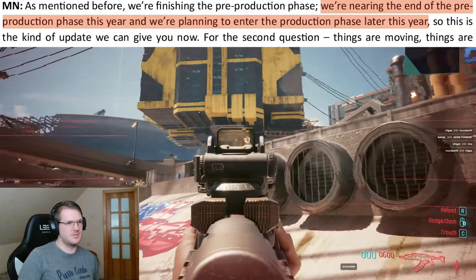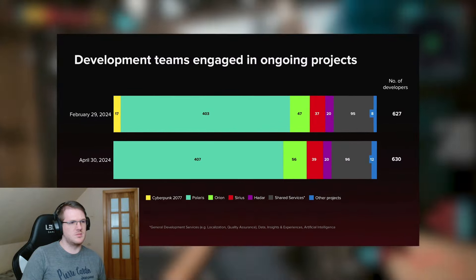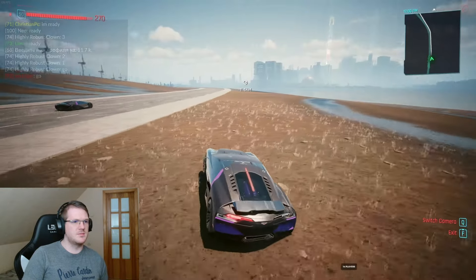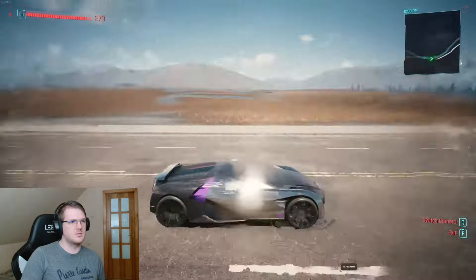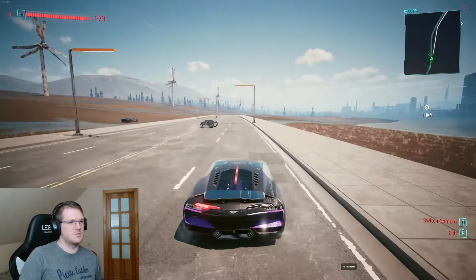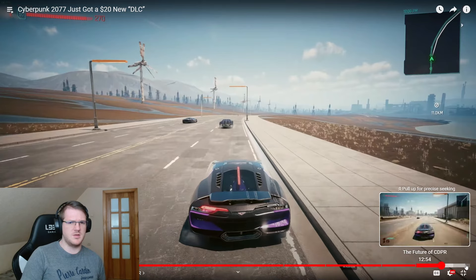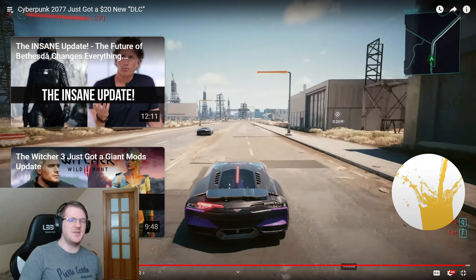The next Witcher is completing its pre-production phase this year, with plans to enter production later this year. The Cyberpunk 2077 sequel, codenamed Orion, is already at over 50 developers in the concepting phase. We are in a weird lull period for CDPR right now — they won't have any more games for us for a couple of years at least, but there will seemingly be other things: mod tools could come to Cyberpunk 2077, we'll likely get at least one mobile game, and that Cyberpunk live-action project is in the works. They're already releasing a $20 sound pack that doesn't really make anything better — that's not a good sign.